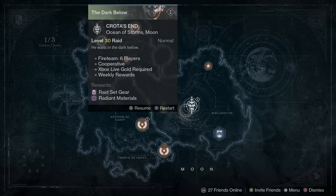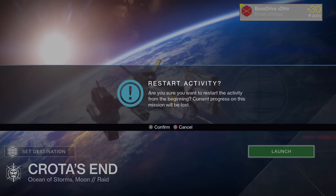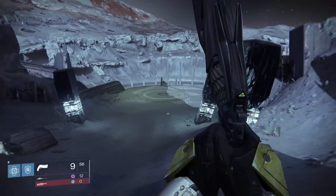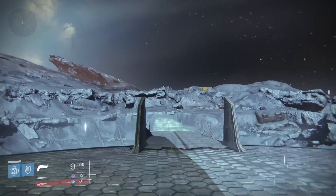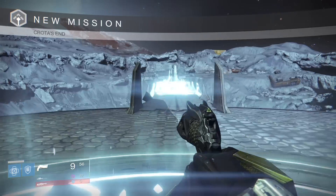If you are not, you can get a friend to load up the Crota's End Raid for you, and then go from there. So start up the Crota's End Raid, and once you load in, head up to the bridge and stand in the center plate. After a few seconds, the bridge ahead will appear, and you can head down it.